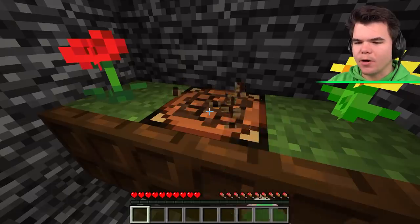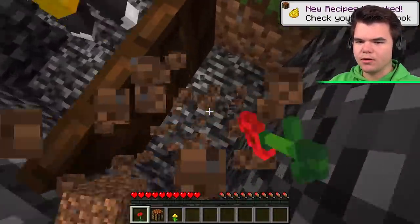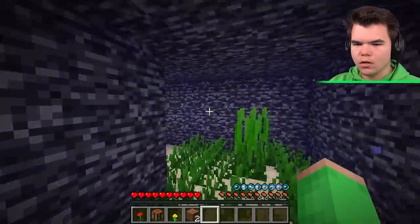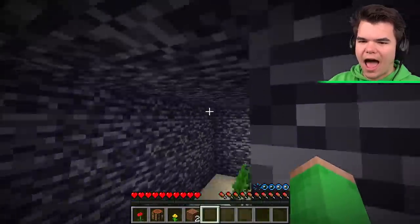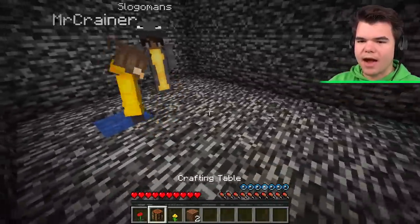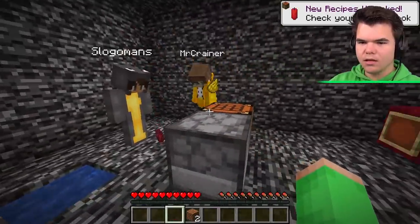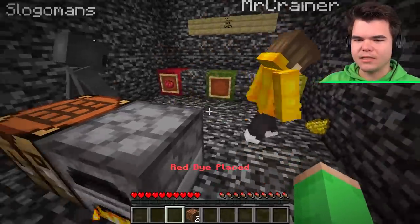I'm bringing the crafting table. I'm bringing the flowers, just in case. Why are there only two flowers? It's green, isn't it? Color was missing. Do I have to cook the cactus in a furnace to make green dye? I've got a crafting table, so make a furnace. I can make yellow dye and red dye. Smelt the cactus — cactus makes green dye.